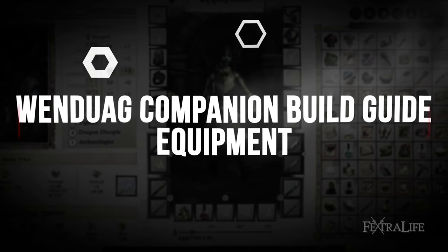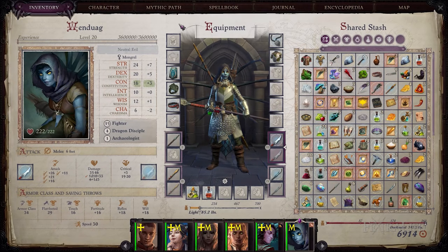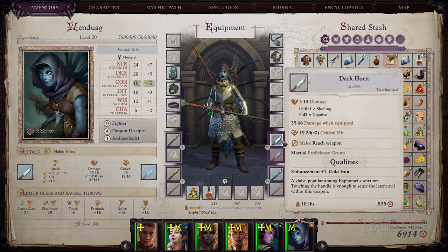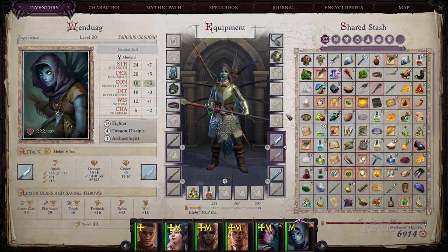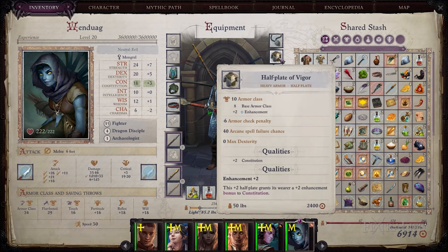When it comes to Wendwig's weapon, you'll want to equip a reach weapon like a glaive, which deals excellent damage and allows you to perform melee attacks at a relatively safer distance of six feet from the target. This way you lessen the chances of provoking attacks of opportunity. Additionally, your threatened area is larger, meaning if enemies are within six feet of you, you'll be able to easily hit them. For armor, make sure to wear heavy armor that significantly boosts your armor class, such as the Half Plate of Vigor or Carapace. Even if we're wielding a reach weapon, we don't want to sacrifice our defenses.